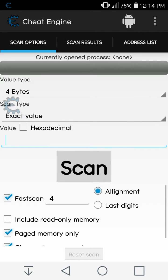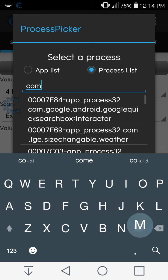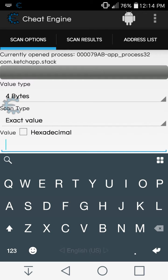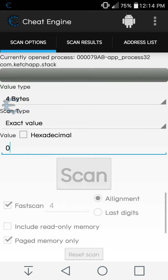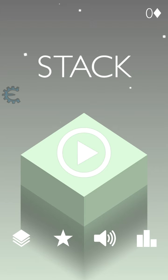First of all, you're going to load the process in Cheat Engine. So you're going to write 'com.ketchapp' and here it is — Stack. Select this one, and you are going to input the number of diamonds that you have in your first scan, so put in zero here and scan. You can see I have got a huge amount of value counts, but if you have more than zero or a specific number it might be less.